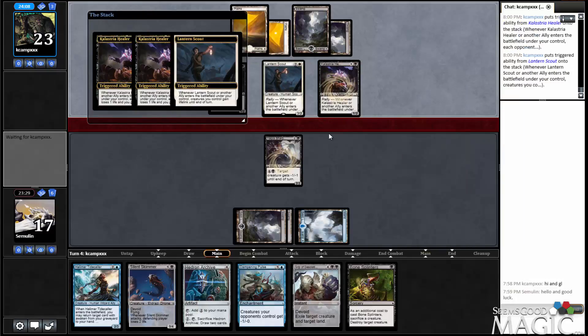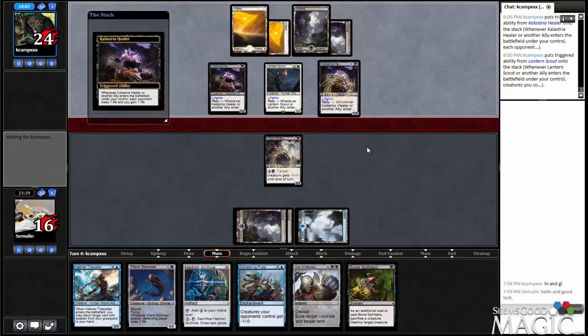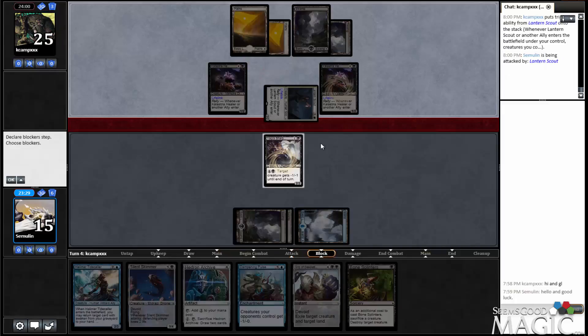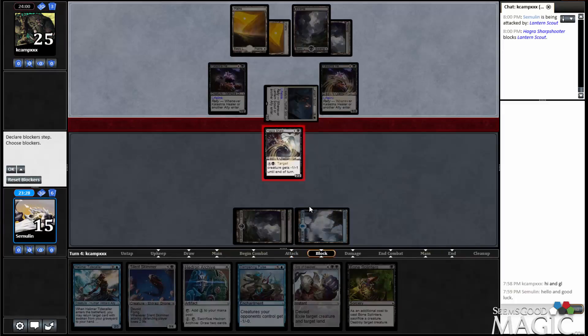If we hit one more mana, then next turn we've got a Grip of Desolation, which could be pretty fun. We've just got as many of these as we want — that's going to be a little bit of a problem. I think we just make this trade and hope he doesn't have a pump spell, because if we have to, we can just play this. If we don't, we can always run out the Archive into this, or just slam the Pulse.